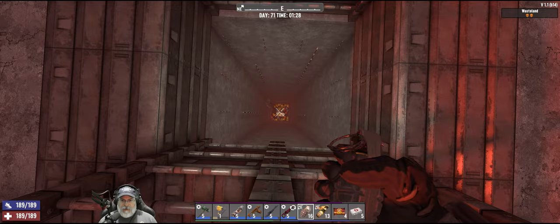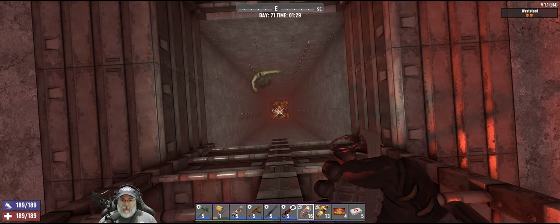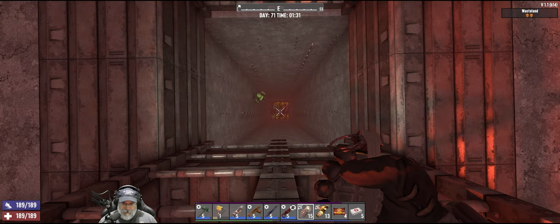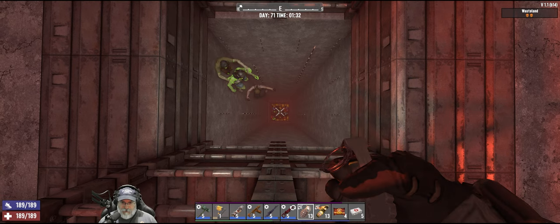Man, the horde's really slowing down. I wonder if I'm gonna kill them all tonight. Does that happen in the wasteland? When you fight zombies in the wasteland at night on Insane Nightmare — which is what I'm playing on — they don't stop. They just keep coming. And feral sense is on too by the way. We're starting to get a nice big group of them again.